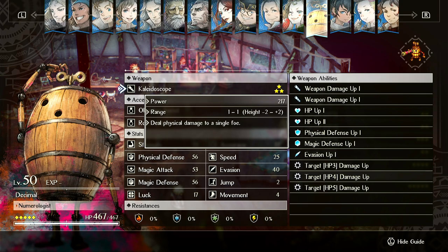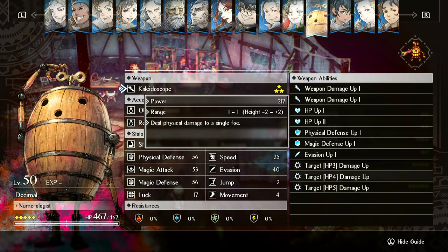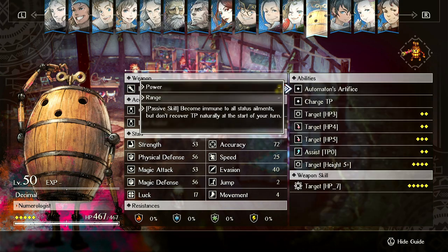Let's look at his weapon damage for just smacking something. When fully upgraded and equipping the Obsidian Anklet, he has 217 power at level 50 for a basic melee attack. This is not what he's going to be doing, so it's fine that it's not that high. Automaton's Artifice makes him completely immune to all status ailments, which is insane.